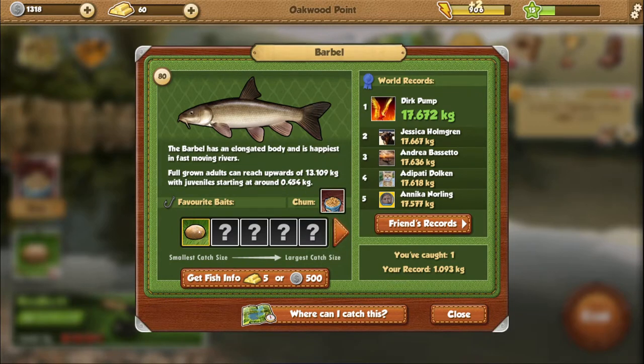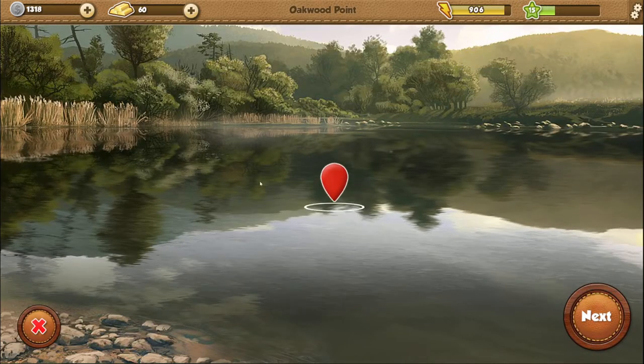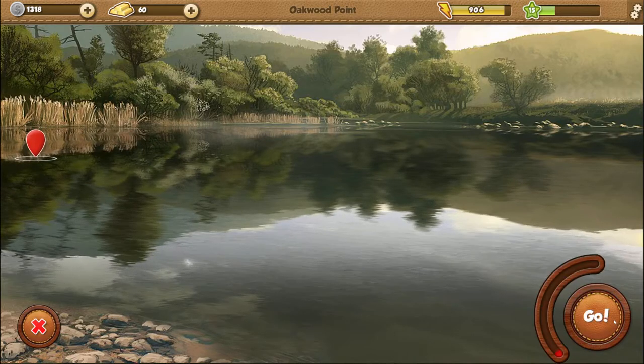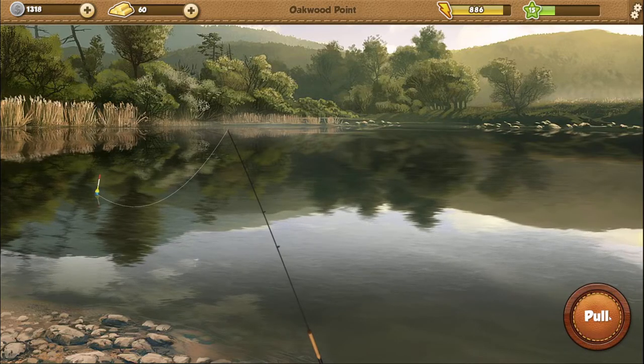Look at that — this is the smallest size bait and we got a 1 kg catch. Wow, what is this — our 80th fish? All right, one or two more throws. Actually this is our new bait — not tadpoles anymore, it's dough. Maybe we might get another barbel here.